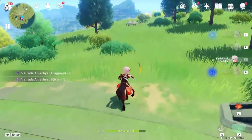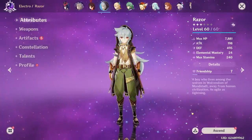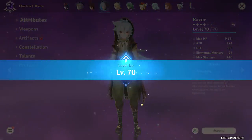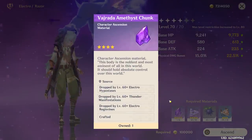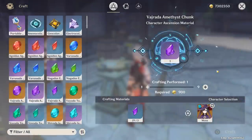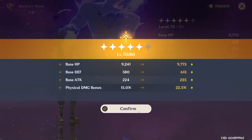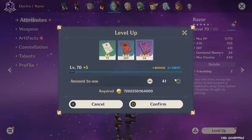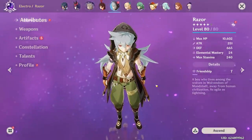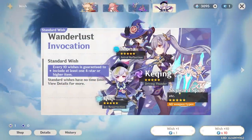Now that we have everything we need for Razor, let's start upgrading him. He's at level 60 and that does not cut it on my account — minimum level 80. Goodbye EXP books, you all go to Razor now. How am I always missing Amethyst chunks? Every time. There we go. And now it's time for Razor level 80. He ascends with a physical damage bonus, which we're gonna need a lot of since he's mainly doing physical attacks.